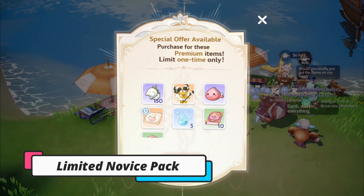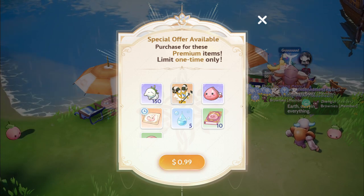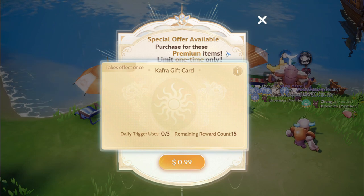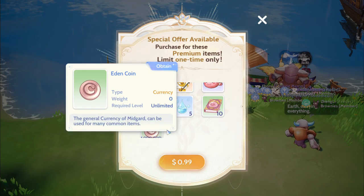Another must-buy item is the Limited Novice Gift Pack, which gives the Bakomet Pet, Catnips, a Kafra Card, a Back Gear, Pet Items, and Copper Coins.